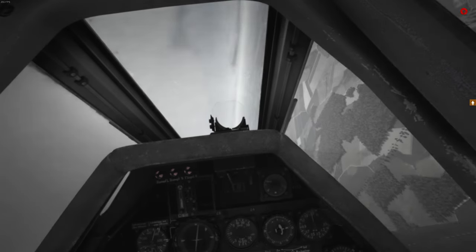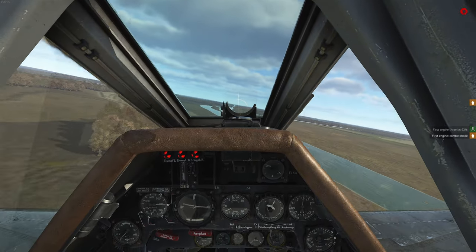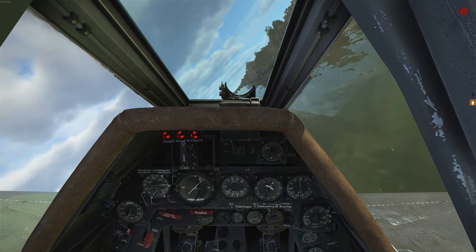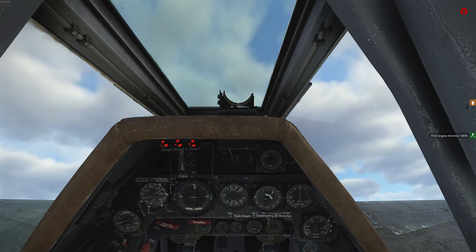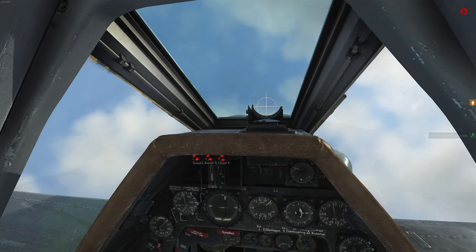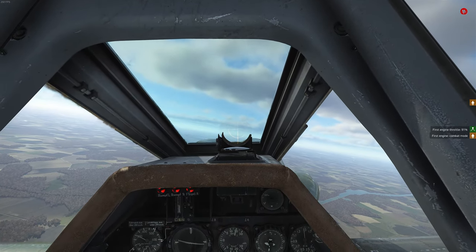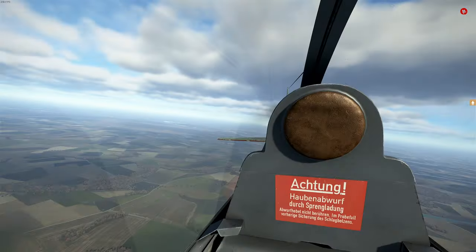Compared with the Focke-Wulf 190D Dora, the wingspan has significantly increased for better maneuverability at high altitudes. The fuselage was a bit longer and the new Jumo 213E engine was equipped with two boost systems and a nitrous oxide injection for high altitudes. So this thing was faster when flown above 9,000 meters, and around 12,000 meters, with a service ceiling of 14,000 meters. It was very cool engineering for that time.